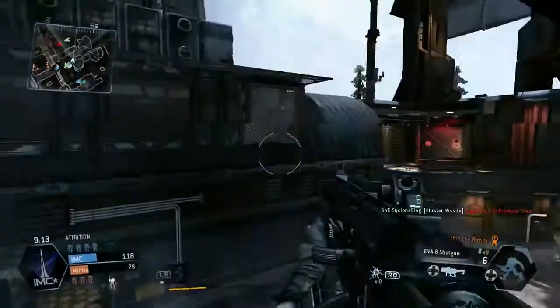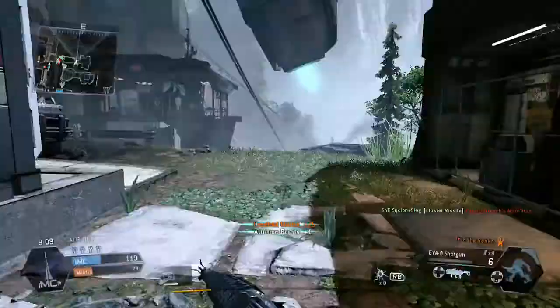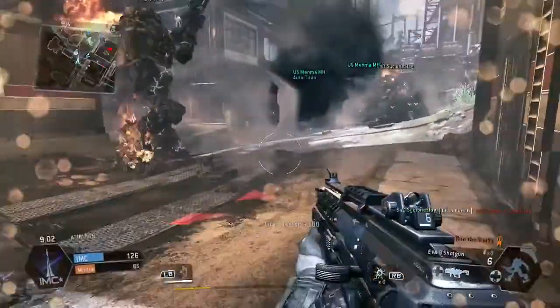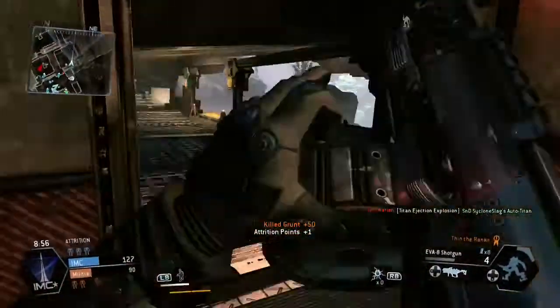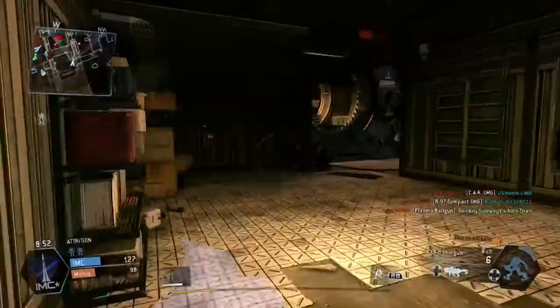You don't want to just run out where that titan is — if it gets eyes on you, you're dead. You can see there's smoke over there but I don't want to stay in view of that titan. I'm cutting through here, take out a grunt, and we double up to the other spawn side.